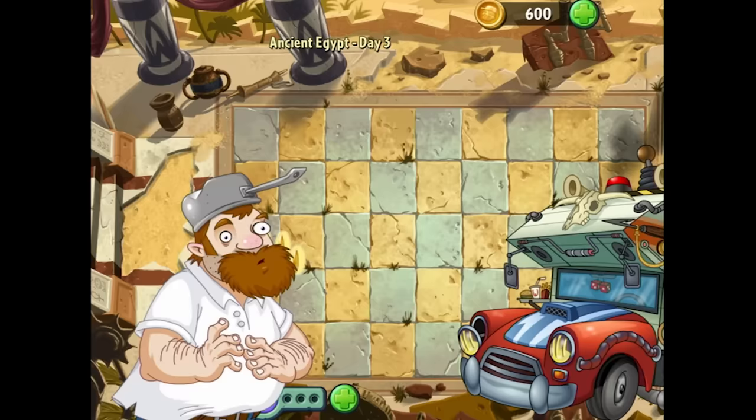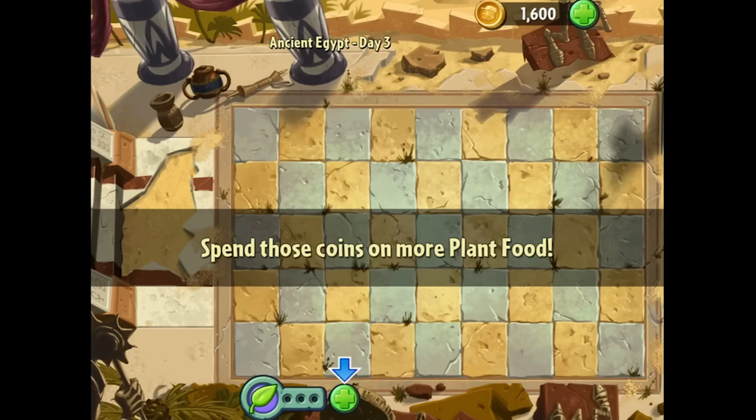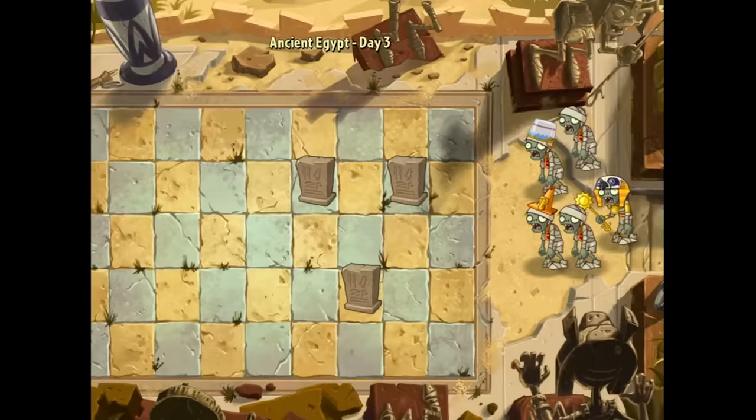Spend those coins on more plant food — one thousand. So coins are used to buy plant food. If things get rough, stock up on plant food. I wonder if that's the only thing you can spend coins on. Gravestones — you know what those are for: zombies pop out of them. Ready, set, plant. We've got the catapult now, though I'm not sure what benefit it provides over a regular pea shooter. It probably has a really awesome plant food super power.